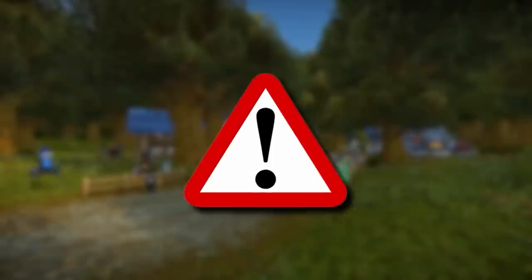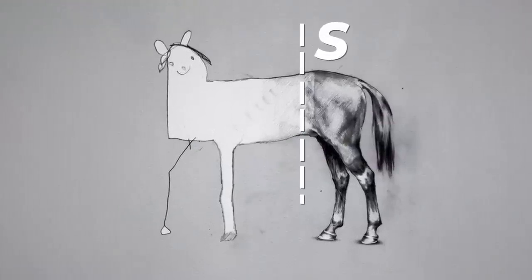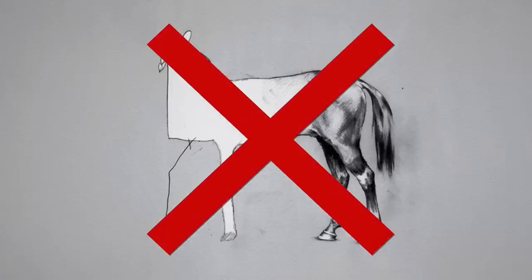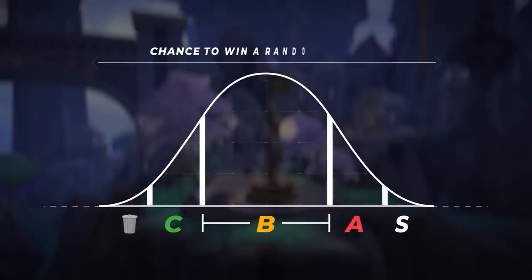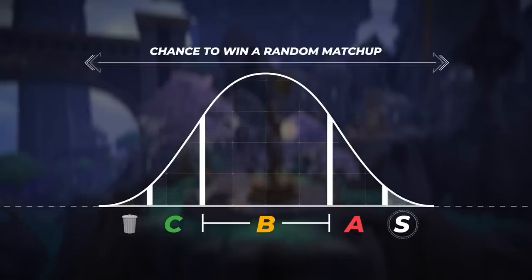First though, we need to talk about something important. Many people think that tier lists look something like this, where you have a few comps that are good, but then a whole bunch of things that are just bad or trash. We think there is a bit more of a gradience in PvP, so we made something to help. Here we have a curve, and everything below this line represents every comp in the game. Moving along the right represents a higher chance to win a random matchup against equally skilled players. S tier comps are here, since they represent the absolute best setups possible, with the highest expectancy to win.